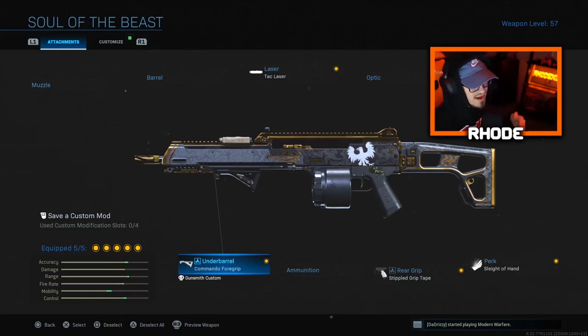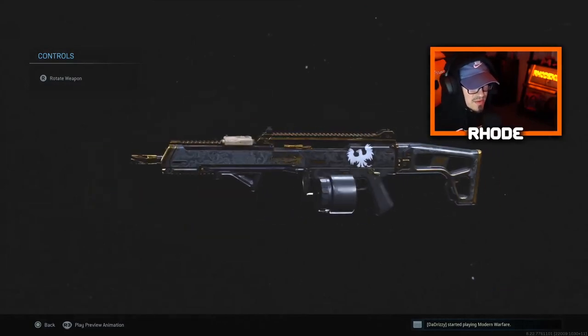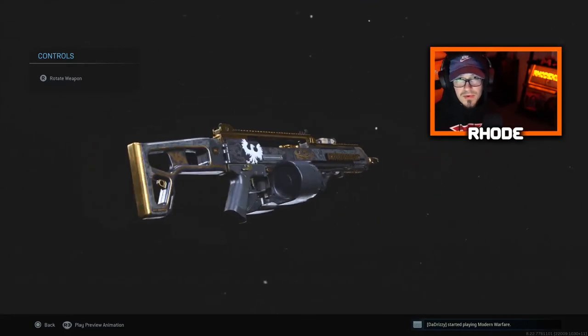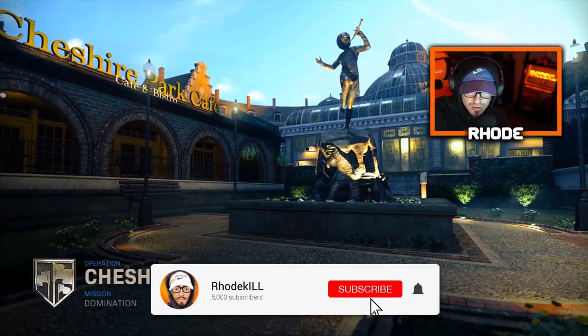As you'll see in the gameplay, I end up dropping a nuke on Cheshire Park — the new map — and I end up clutching the nuke because I went on a high streak and died. I was about to back out, but then we ended up clutching it. The weapon looks really clean, I like this weapon skin. This is about the third weapon we have now with this camo. Hit that thumbs up, hit the subscribe button, and I'll catch y'all in the gameplay.